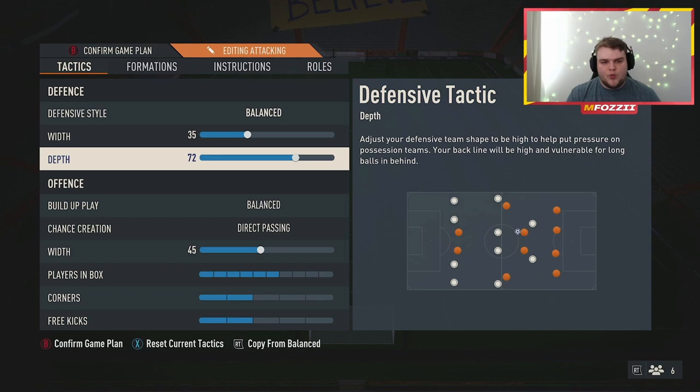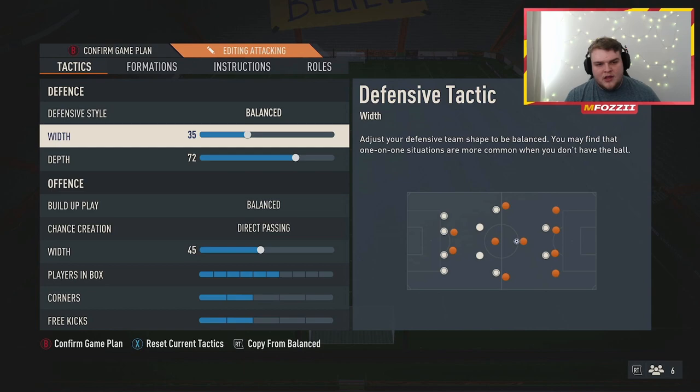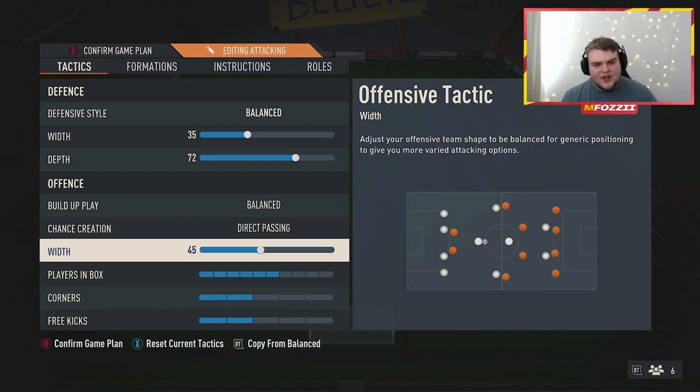65 depth was working absolutely fine for me, but I wanted to up it a little bit to 72 — that's a sweet spot. If you're playing and feel it's too high or too aggressive, you can bring it down to about 65 minimum. 35 width because right now the meta for defensive width means you definitely want to be below 40. But if you go too close to 30, you're way too narrow and they can just abuse the wings. So 35 offers a sweet spot.